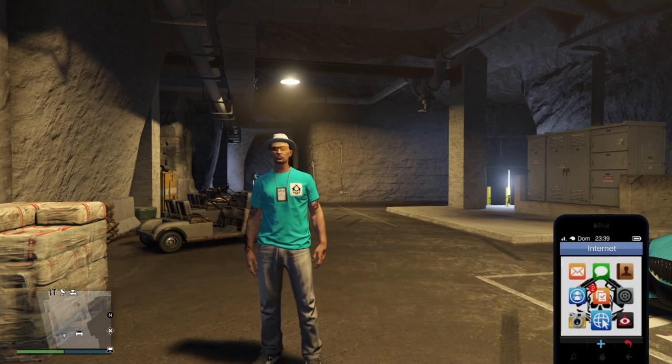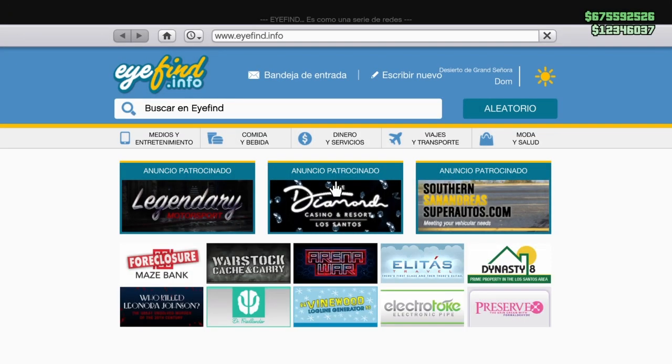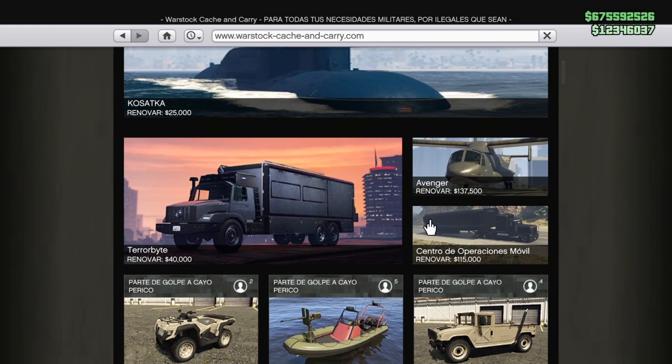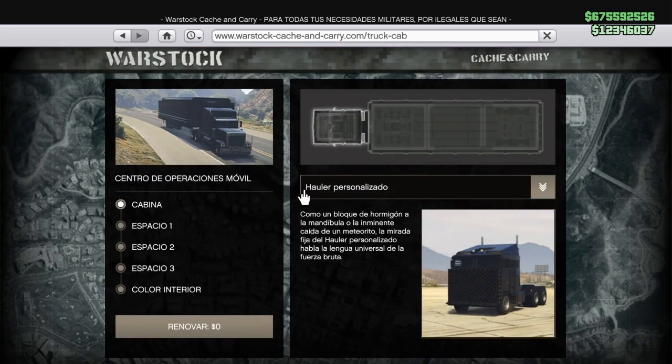Así que nos compramos un búnker —da igual el búnker que tengáis— y nos compramos el centro de operaciones. Nos venimos aquí a internet, a Warstock, y aquí en Warstock tenéis aquí debajo del Avenger lo que es el centro de operaciones.